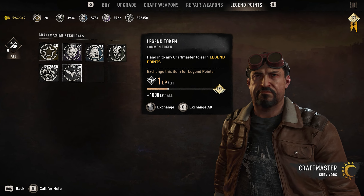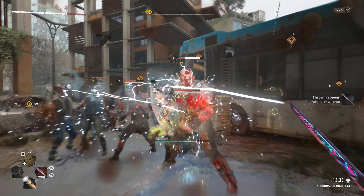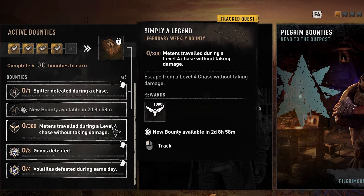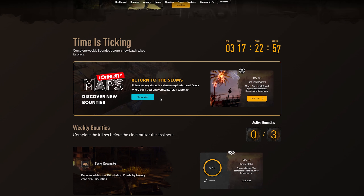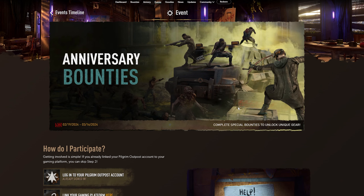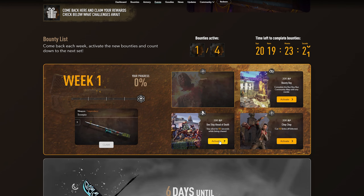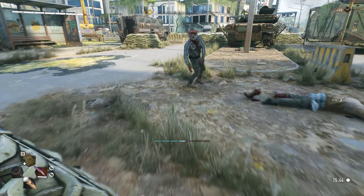One legendary token is equal to one legend XP point. Many bounties were also added: there is an additional weekly bounty that is quite difficult but rewards you with lots of legendary XP. If you visit the TechlandGG website, you'll notice that in addition to the 9 weekly bounties, you also get one additional bounty for specific community maps. And because Dying Light 2 is now 2 years old, there will be a series of 4 additional weekly bounties that upon completion will give you rewards. I'll make a quick guide on how to complete the 4 bounties available this week.